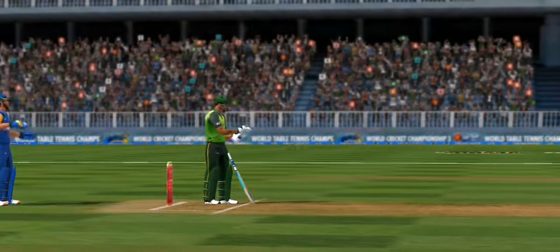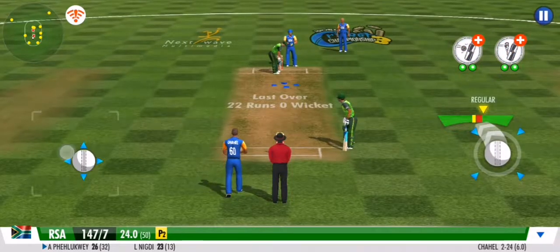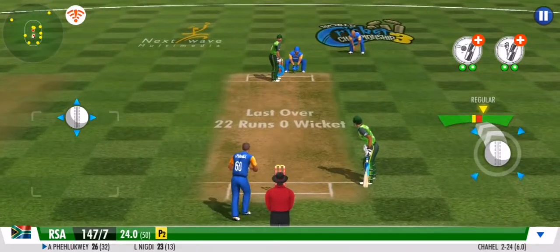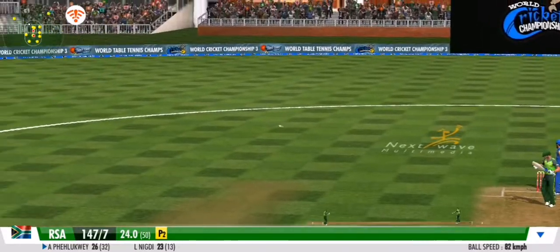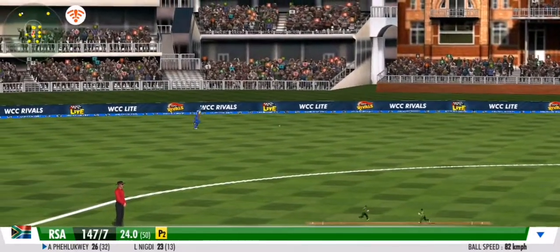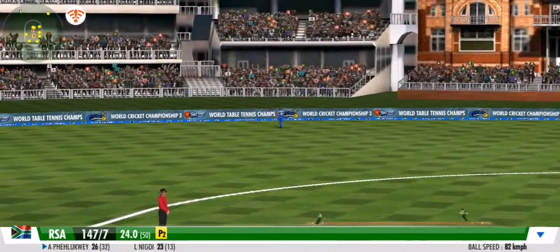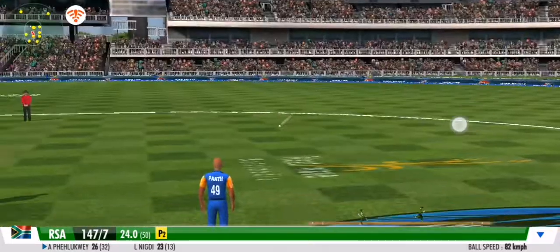A leg spinner has come into play. Fine wrist work — he deflects that one down to the leg side. He has to be lightning on this one if he's going to be safe.